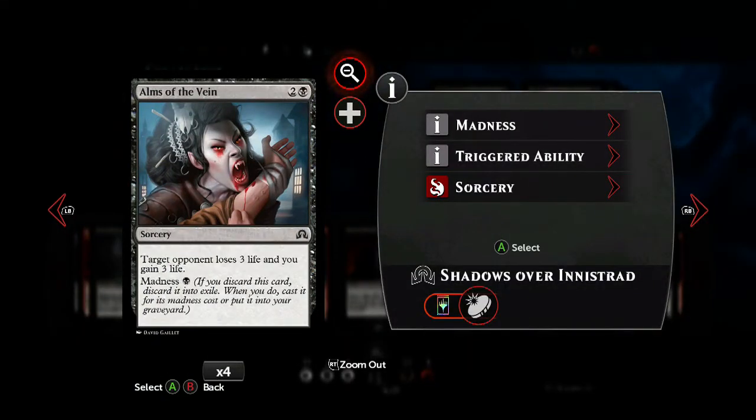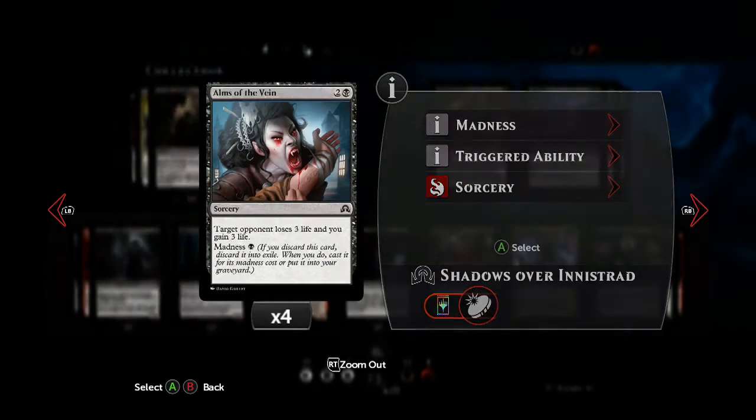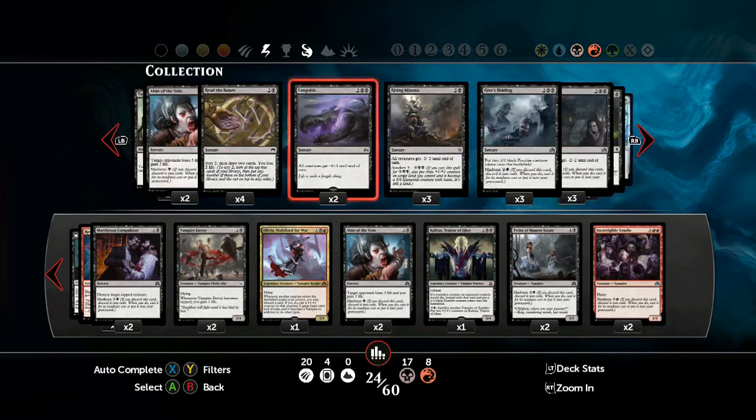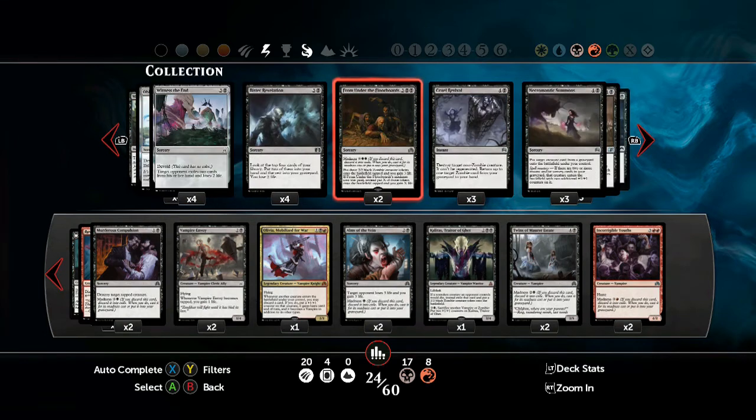For those wanting to play more defensively, or at least to be able to deal direct damage as well as buffing themselves, we can use Avacyn's Judgment — or Arms of the Vayne. Normally it costs 3, but with Madness it only costs 1 black mana. Definitely a nice little boost sometimes when you need it.